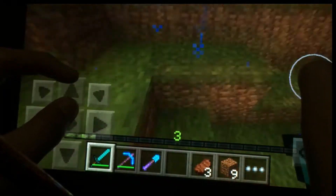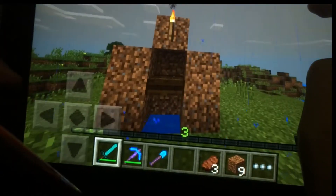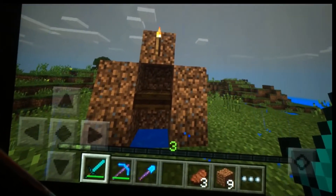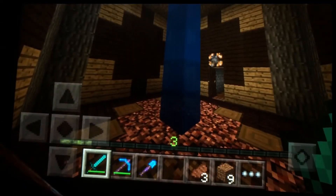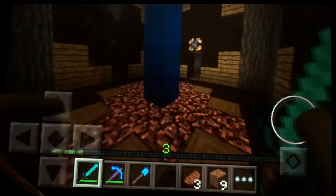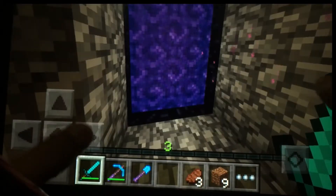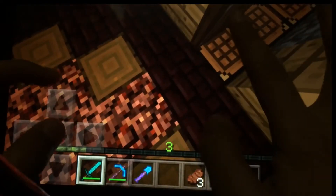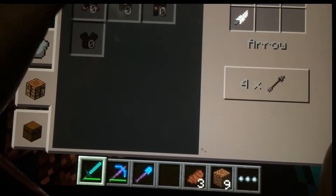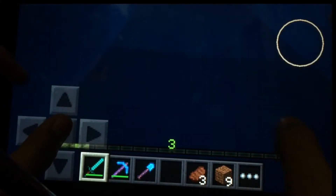My favorite part of this world is something right here. It may not seem like much because it's made out of dirt, but let me show you what it is. If you go in here and drop down, this is a little room I made. You go in the door and this is where I put my nether portal - kinda cool, isn't it? There's not really anything in the nether, I haven't really built anything. Let's go back up.